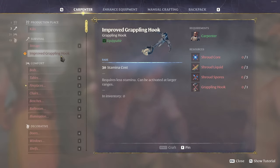So we have the improved grappling hook recipe right here. It's going to take a shroud core, shroud liquid, shroud spores, and a regular grappling hook. It requires less stamina and can be activated at larger ranges, so I'm assuming we're going to need that for some of the future towers and different areas.